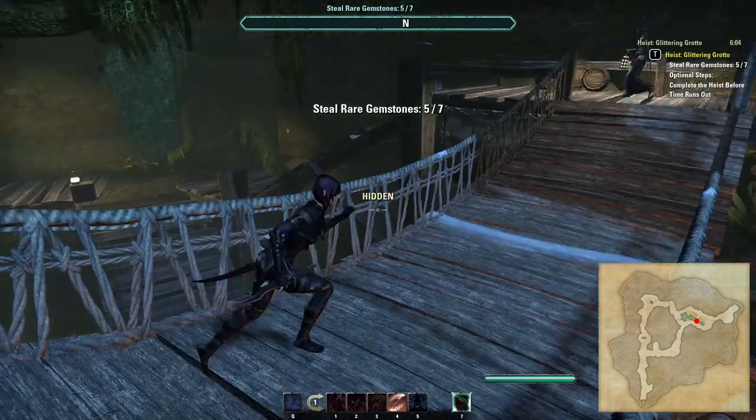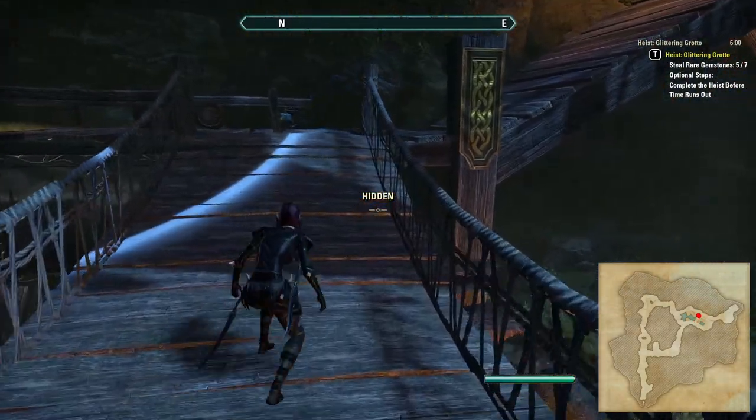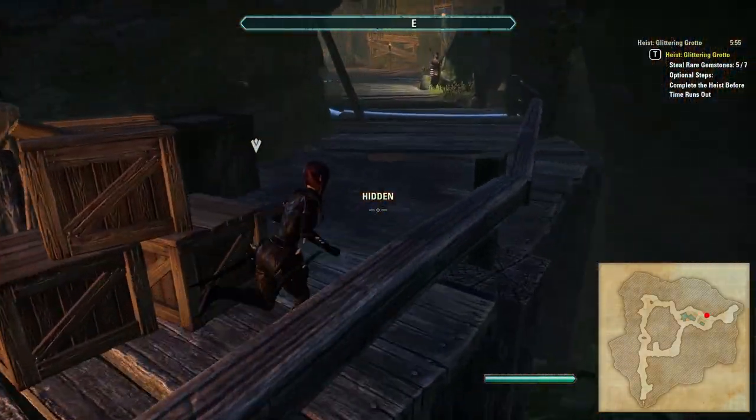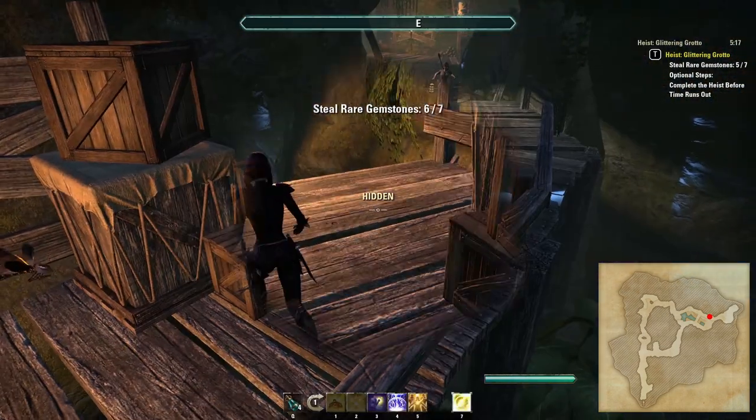A handy tip: it is possible to hide in the middle of the bridge and avoid being detected by the sentries that patrol on either side. At the very top there is a pouch right beside the poison dart trap. Also be on the lookout for the sentry that's fast approaching.